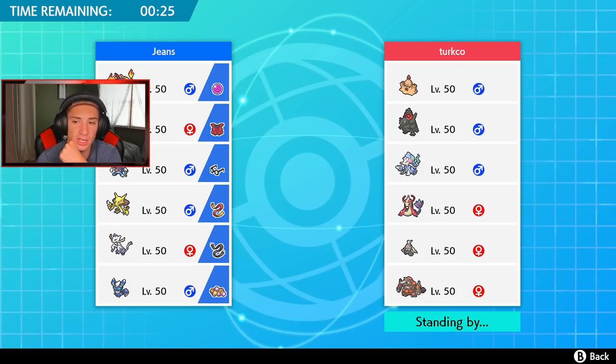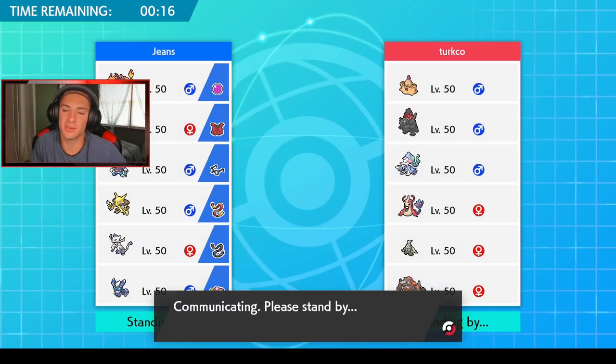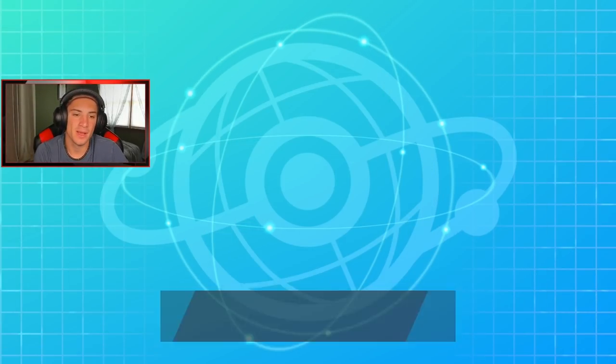I do have Freeze-Dry though — that would be great for that Milotic. We have Assault Vest and Thunderbolt as a coverage move with Ralodon, so I'll go with Ralodon here. Earlier today they announced Hyrule Warriors: Age of Calamity — it's like the second installment of the Hyrule Warriors series. Let me know if you're picking that up and if you're a fan of the series.